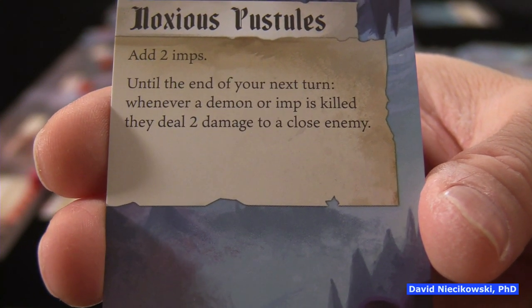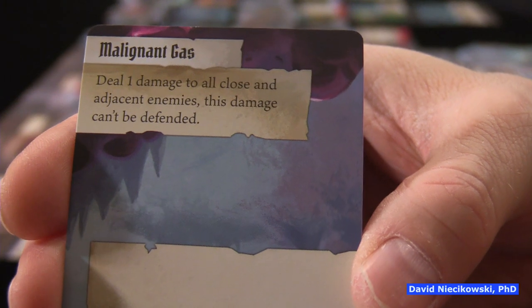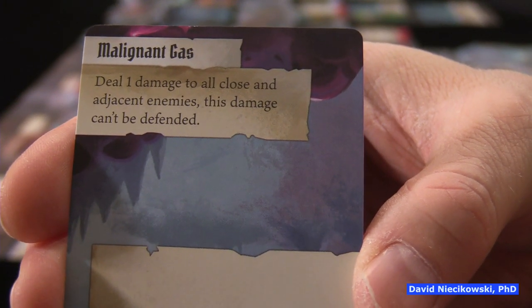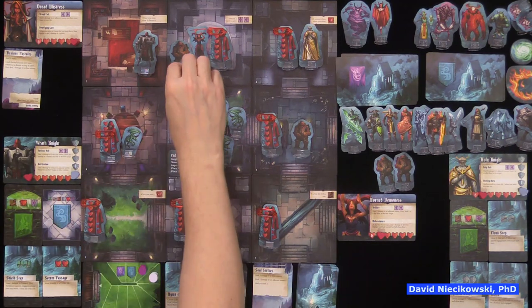We still want to kill her — this girl only has one life left. Secondary ability: Malignant Gas — deal one damage to all close and adjacent enemies, and this damage can't be defended. Wow, both cards had to do with gas! The gas hits an elder, another elder, this elder, and this guy each for one. At least we know about the explosion effect now.